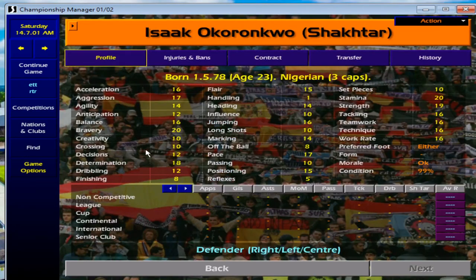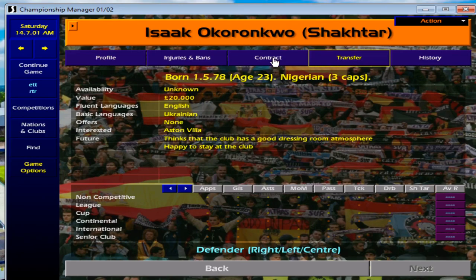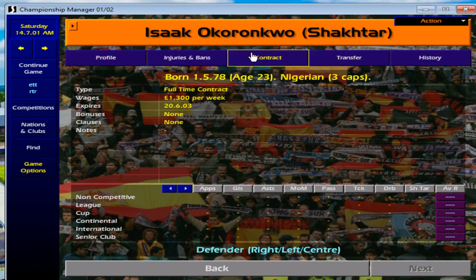Next, from Shakhtar — and there are many players from Shakhtar you need to be looking at on this game — is Isaac Okunaru. This guy plays in every position at the back, which is really good. Acceleration 16, Pace 17, Dribbling 12 which might let him down slightly, and Tackling 16. He's worth 20 grand, though you do have to go above that. What's great is he normally signs a new contract, and there is a minimum fee release clause you can exploit.